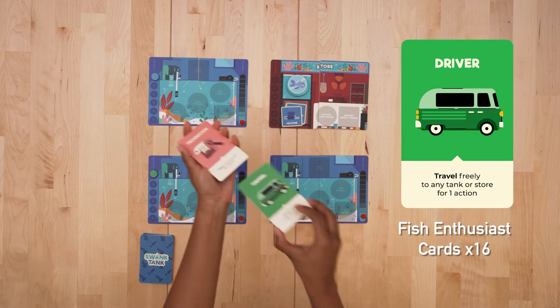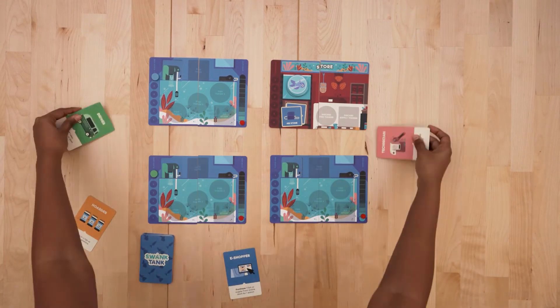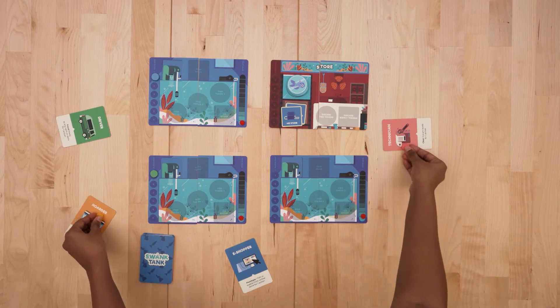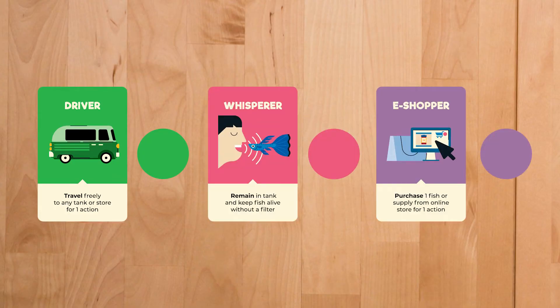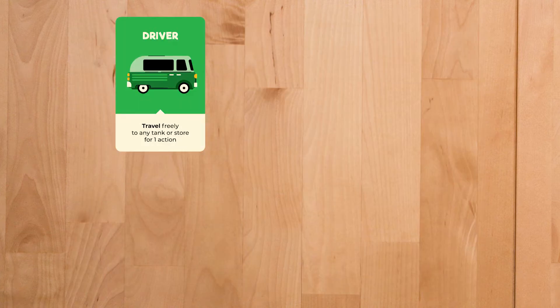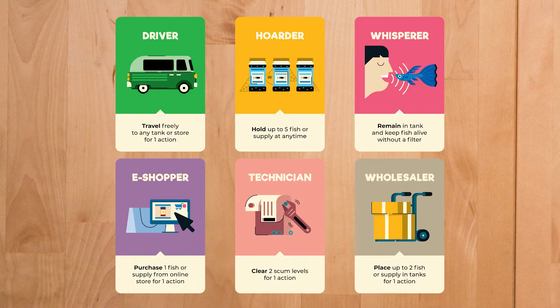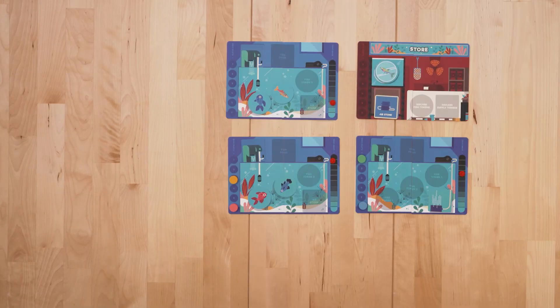Shuffle the 6 fish enthusiast cards and deal 1 to each player randomly. Collect the corresponding coloured pawn and place it on the first tank ball at the top row to start the game. Each enthusiast card represents a unique ability that they can use during their turn. Read them aloud so that all players can work together as a team. Let's go through the enthusiast cards and their unique abilities.